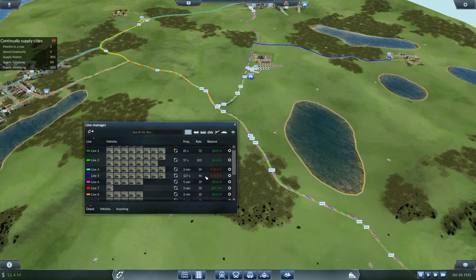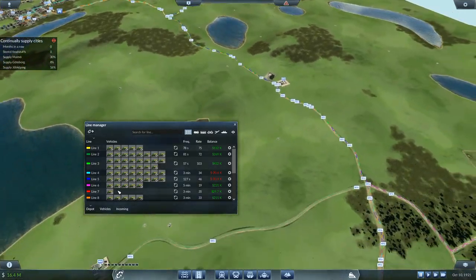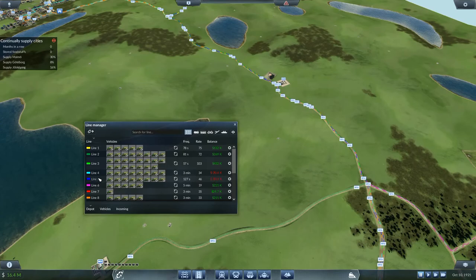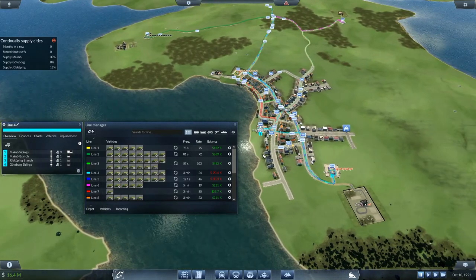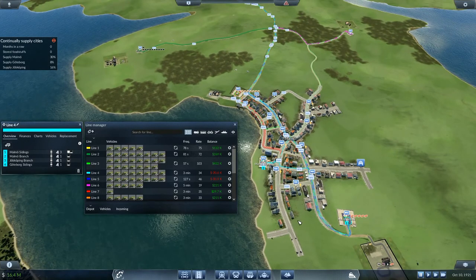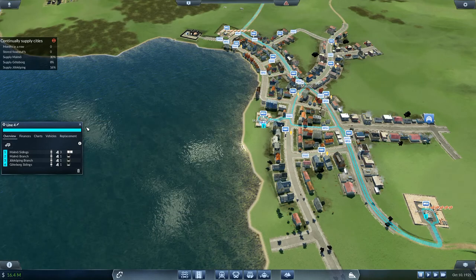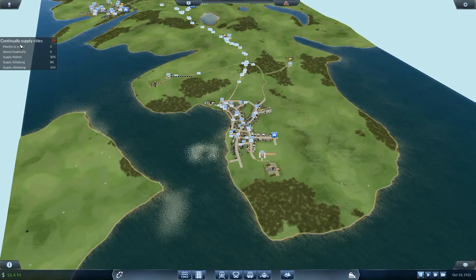Line 4 and line 5 are the only two not running at a profit. Line 5 - job copying south - which is full load any, I'm going to go full load all on that one so it's only running with full loads. Then Malmo sidings, Malmo branch, job copying branch, and Gottberg sidings - I'm possibly taking everything, taking from the sidings and heading off everywhere else. So Malmo sidings - we want that to be a completely full load. But the question is, does it sell everything when it gets to the next stop or does it take some on to a further location? That's the bit I'm not sure about - months in a row of stored foodstuffs - that has not worked.